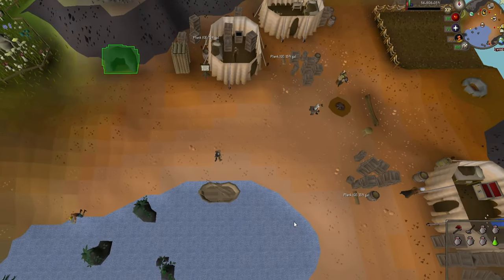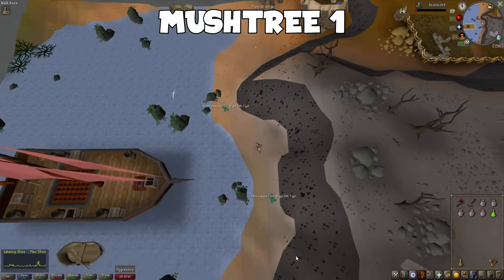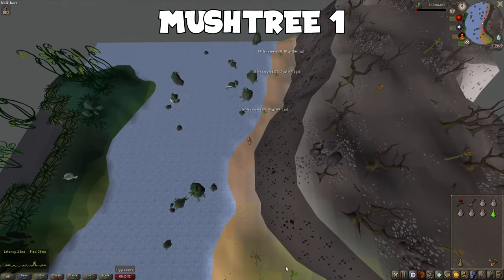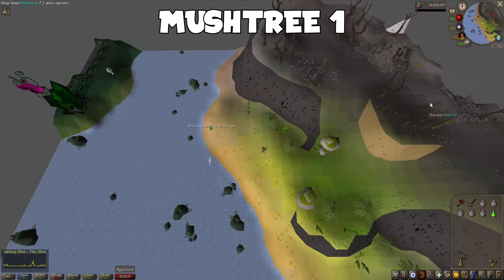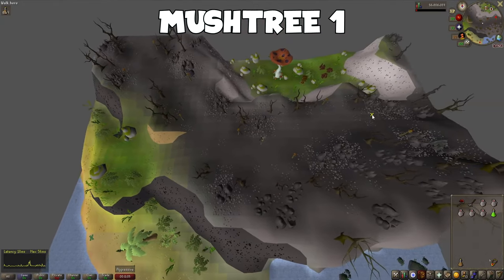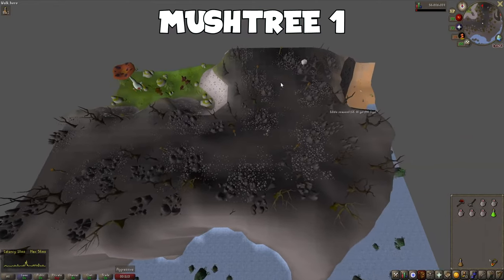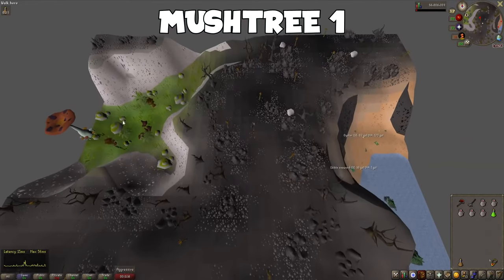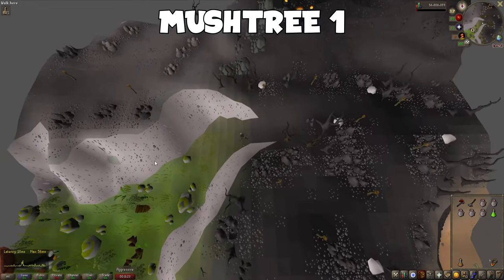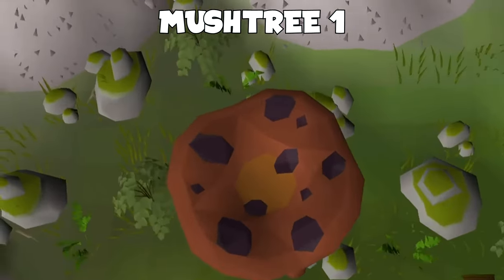We've now arrived at the Fossil Island Camp. For the first Mush Tree, we're simply going to head along the coastline south/south-east, until we come to a hill we can walk up to the east. Walk up the hill east and keep heading east. To the north you should see the Mush Tree in a clearing with some grass and iron ore. Head north to the east side of the clearing until you see an opening, then head west into the clearing and click on the Mush Tree to activate it. Congratulations, that's the first one done.